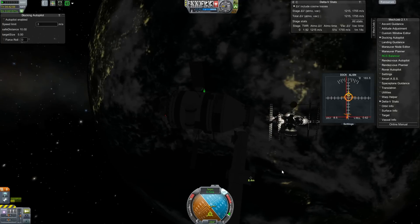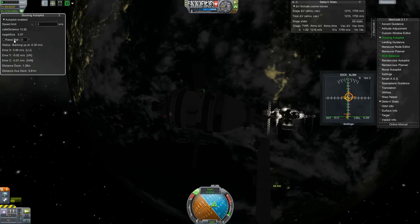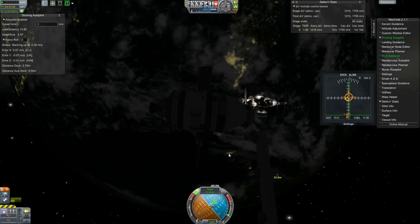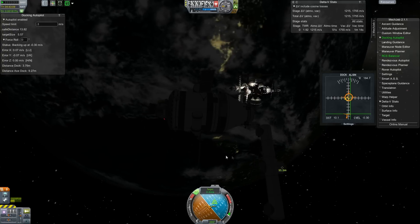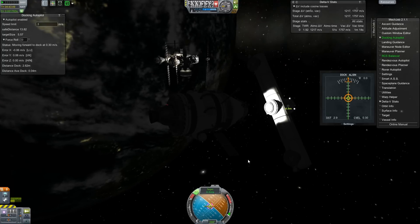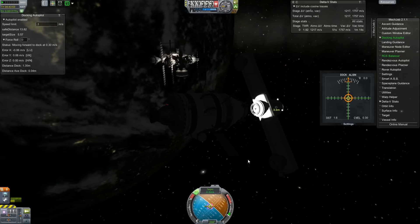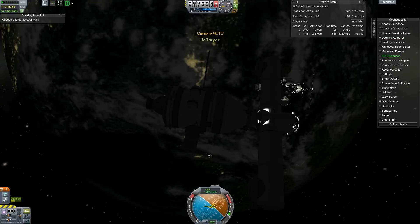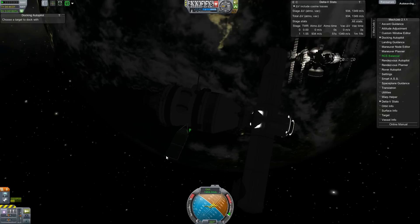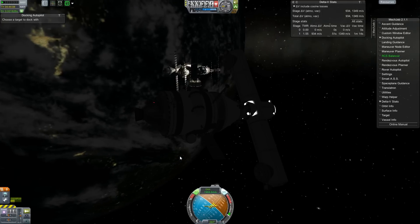It wasn't the best thought-out thing on my part - it created a little extra maneuvering. Sometimes when you build something with docking ports you can't just flip it over because the node you started with is the base part for the whole ship. But at least we've got lights on this thing. Now just manually piloting over to the space station.